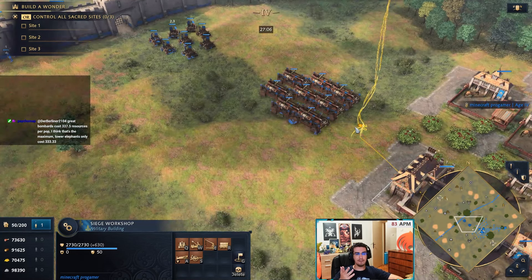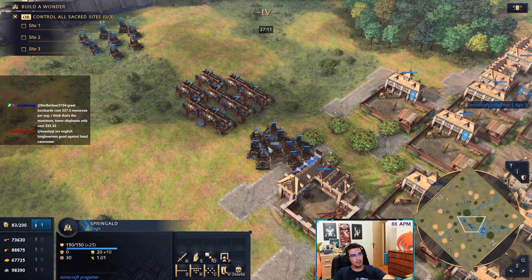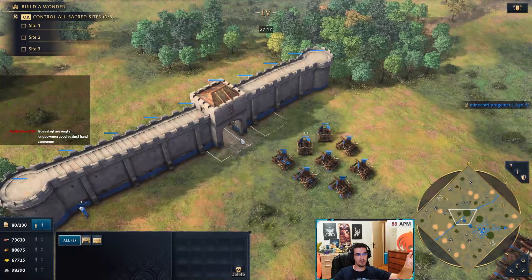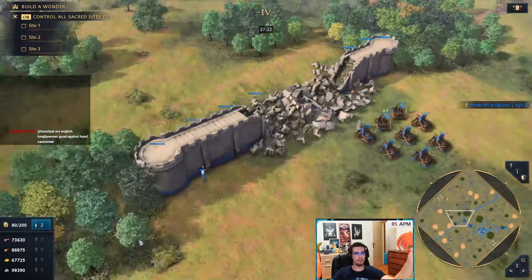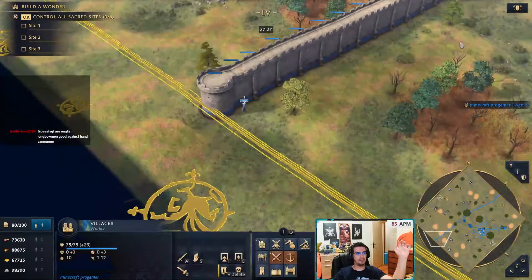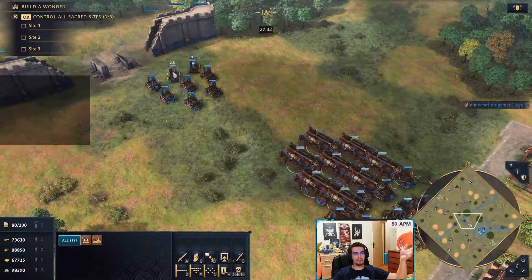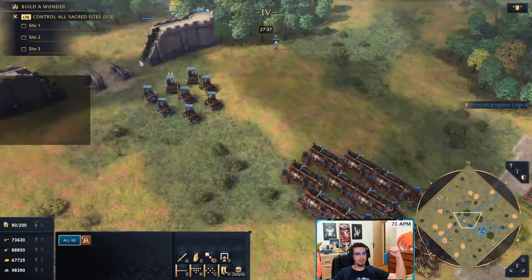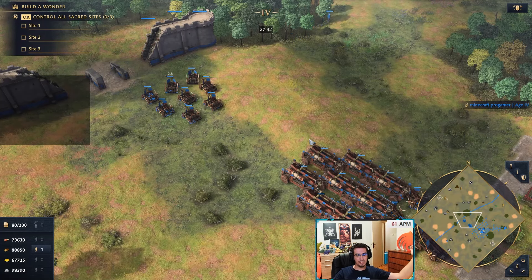But if the enemy makes mangonels and then makes 10 springalds, you're officially in a siege battle. Siege battles happen when the map is split, both players are walled, and there's only one choke where you can fight. If they have 10 springalds to your 8, with good micro they'll defeat your army and then the mangonels demolish everything else. This is where tech-switching in AOE4 comes in handy.